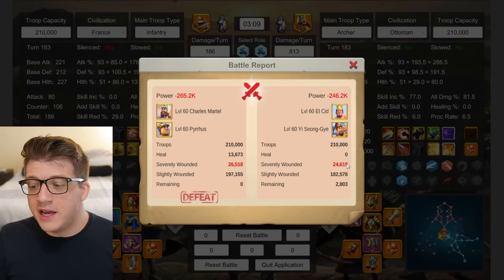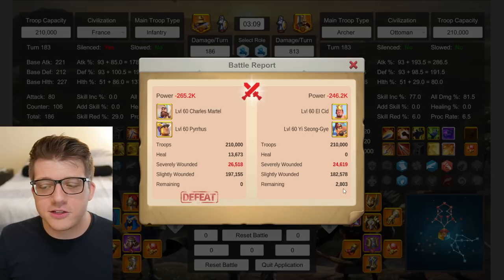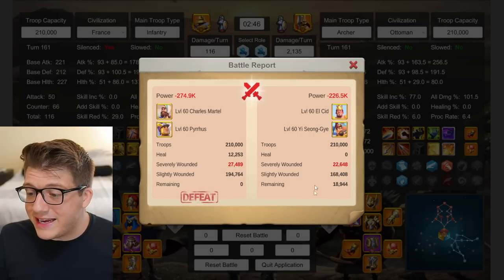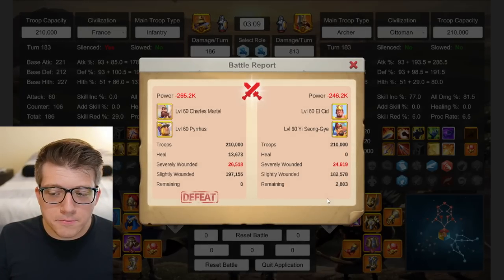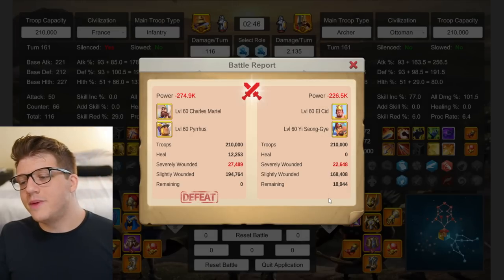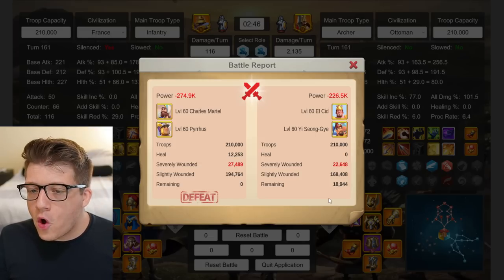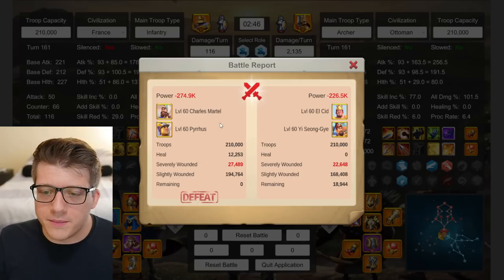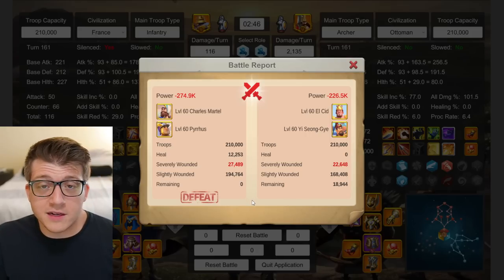Next up, LCID YSG — another KvK1 archer pairing. The first result shows just 2.8k remaining, so LCID is noticeably worse than Mo's, but he still wins all three. Lots of variability in LCID's kit but he wins every time as expected. Archers beat infantry in KvK1 — it's rock paper scissors.